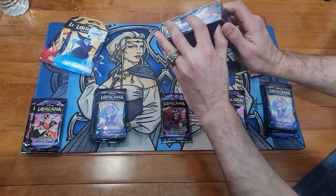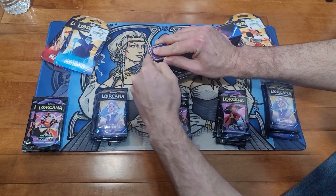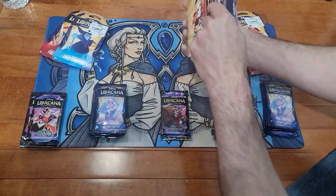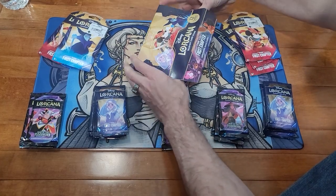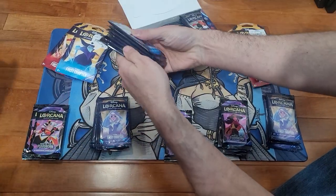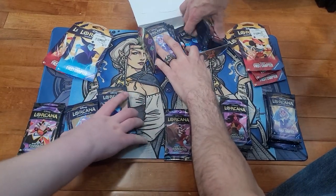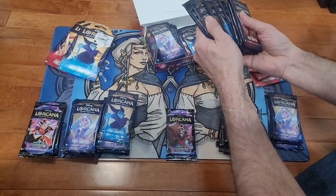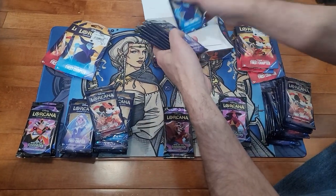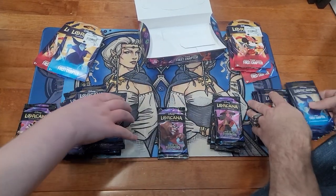We have a sealed case and a sealed box. I've heard people talk about opening these from the back without breaking the seals — apparently heating it up helps — but we're not going to worry about that. We'll just split them up evenly and see who gets the best packs. Counting them out: one, two, three, four, five, six, seven for one side, and eight for the other, then splitting the middle.